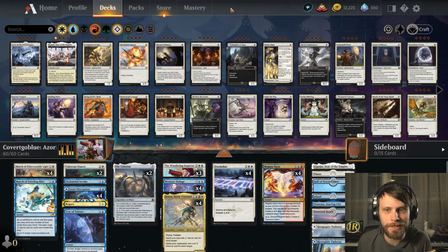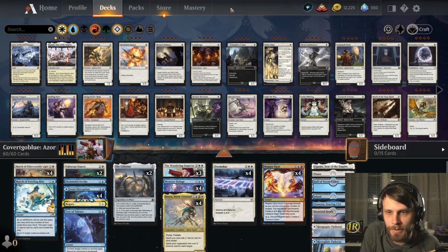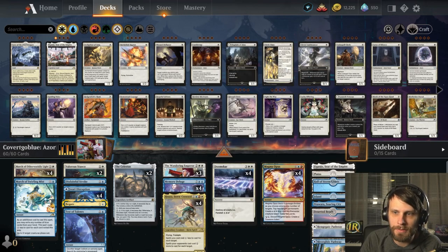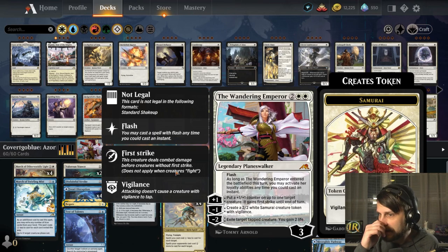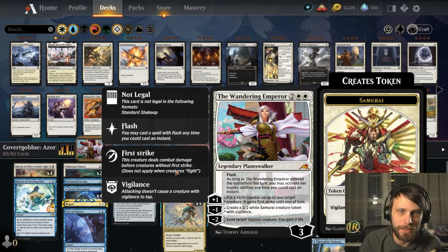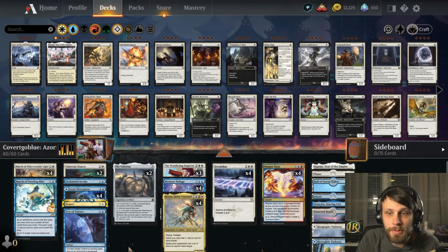I've been testing it just a little bit before the recording and it just works so cleanly. Most of the deck is instant speed as you'll notice, including one of our major threats, which is the Wandering Emperor. Being able to flash this out and activate on the opponent's turn really gives you some choices — you can kind of leave stuff up and choose when and where you want to pick your battles.